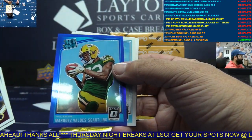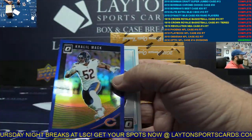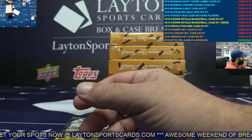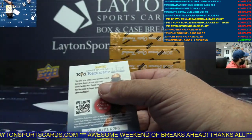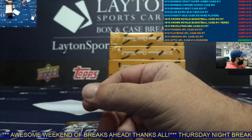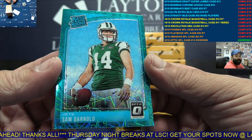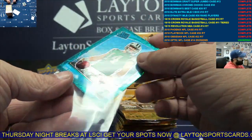Blue MVS, NFC North. Blue Khalil Mack, NFC North again. Silver Vic Beasley. Lamb Jack rookie, AFC North. Aqua Velocity Sam Darnold, AFC East. Very nice — AFC East is on fire in this case.